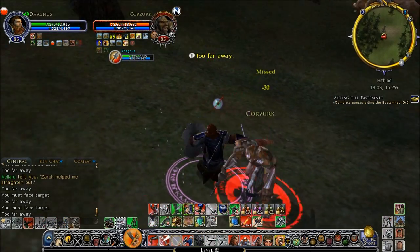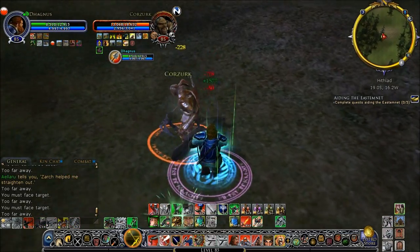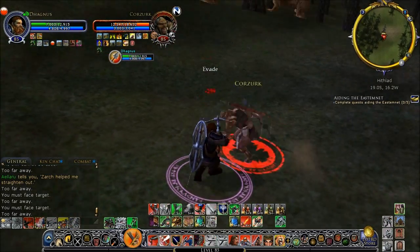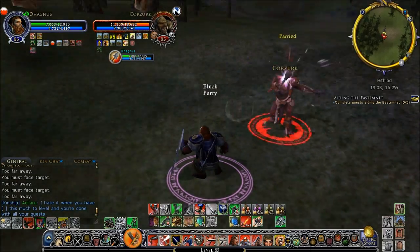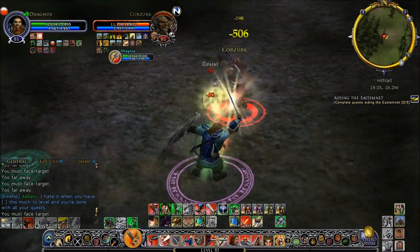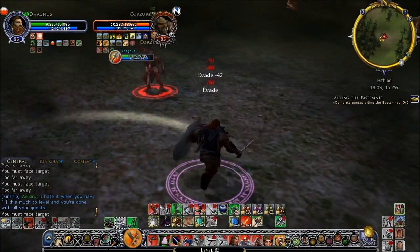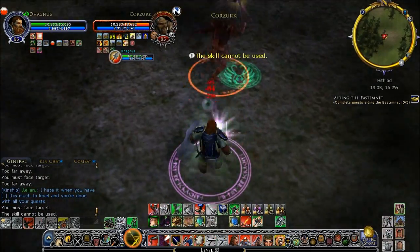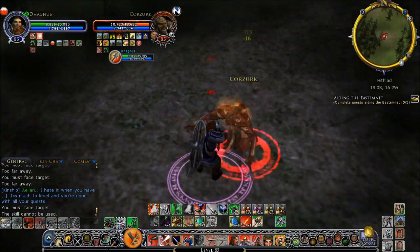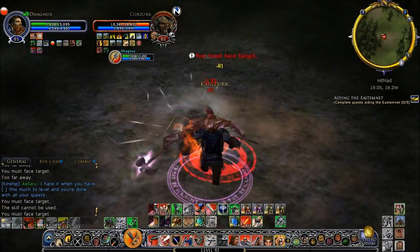My strategy for the Guardian is to be defensive and survivable while stacking bleeds on the opponent, letting them beat themselves against your tough hide and iron bulwark as you slowly chip away at them. It's very much like how the Warleader fights — probably one of the reasons I do better with my Guardian. One major problem I'm running into is making sure to actually get full bleed potency by salting the wound. I don't think I've hit a single one — there, I finally salted that one.